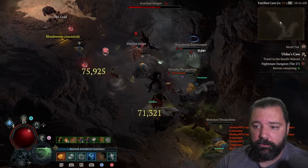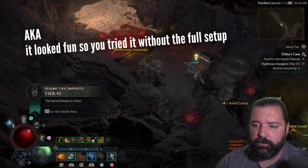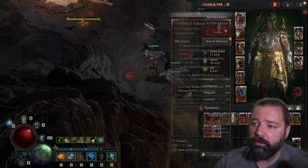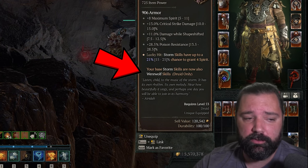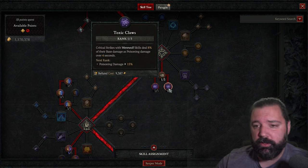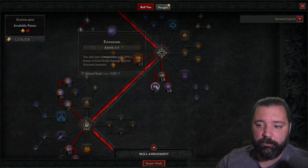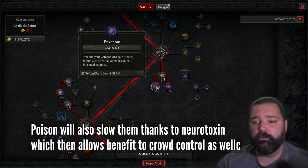The second reason why your Tornado build may struggle is because you've swapped too early — perhaps you don't have Tempest Roar yet. Tempest Roar is absolutely crucial for this build; I would not play the build without it. The tooltip reads: your base storm skills are now also werewolf skills, meaning Tornado is now a werewolf skill. Within the Druid skill tree, having a single point in Toxic Claws will cause critical strikes with werewolf skills — which now includes Tornado — to deal poisoning damage, allowing 30% multiplicative bonus damage on critical strikes.